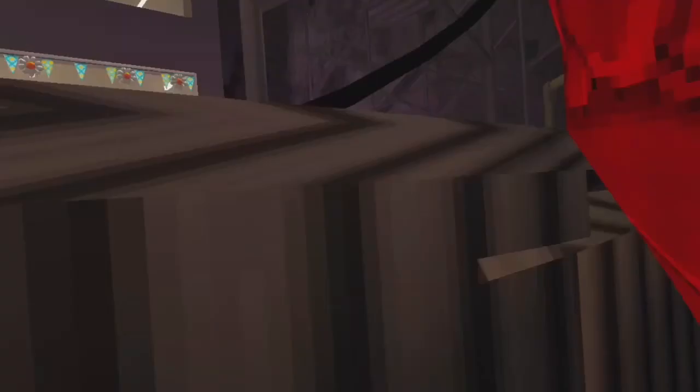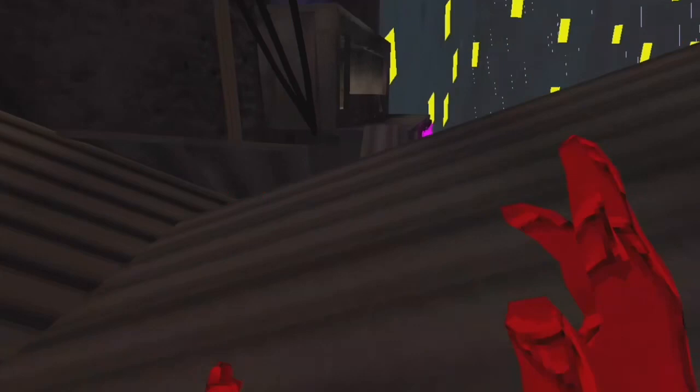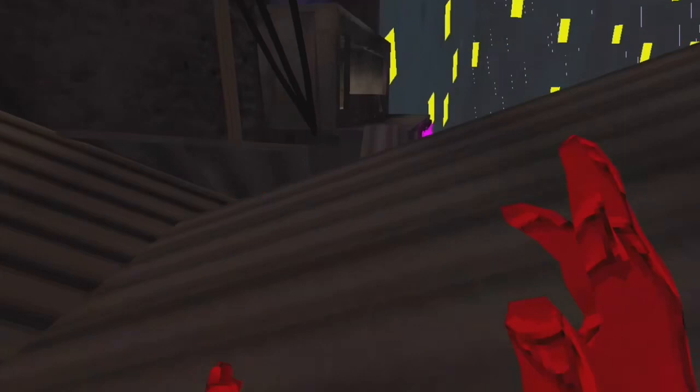There's also another map you can get from the Shop — it's called Mountains. The way you get to it is you go in that building, go through this tunnel, and you're in the Mountains.